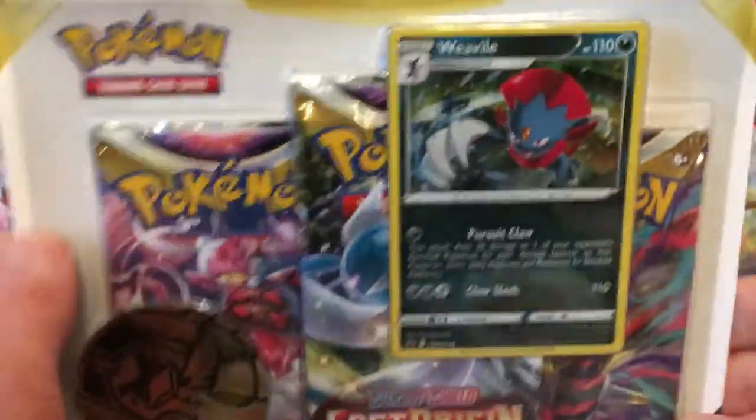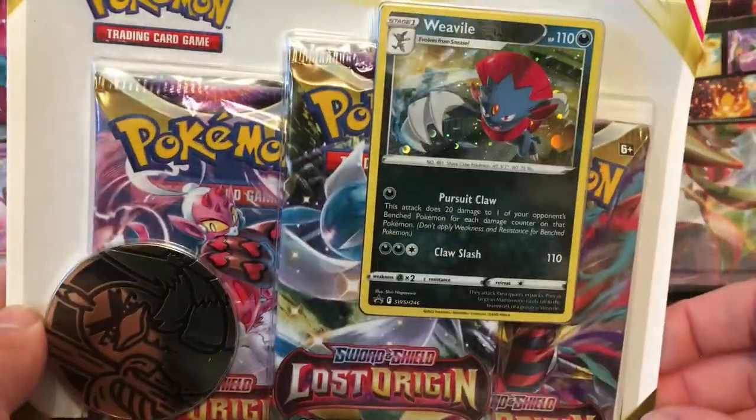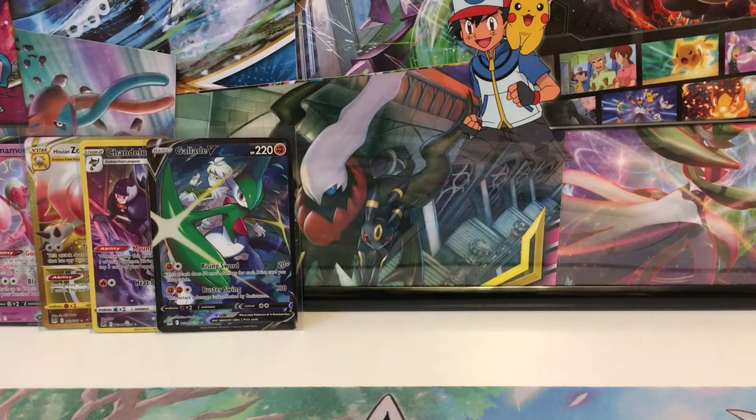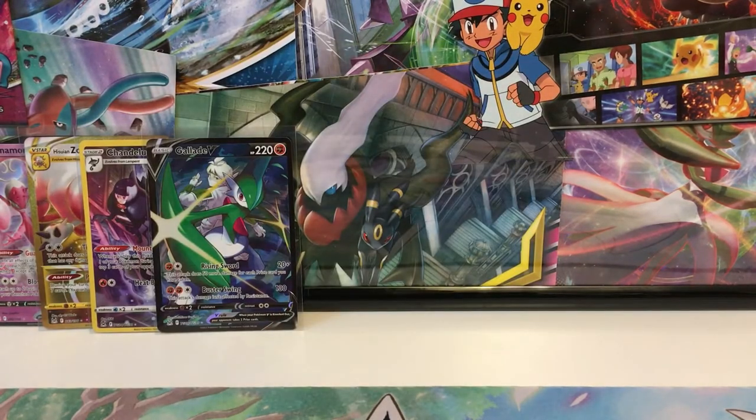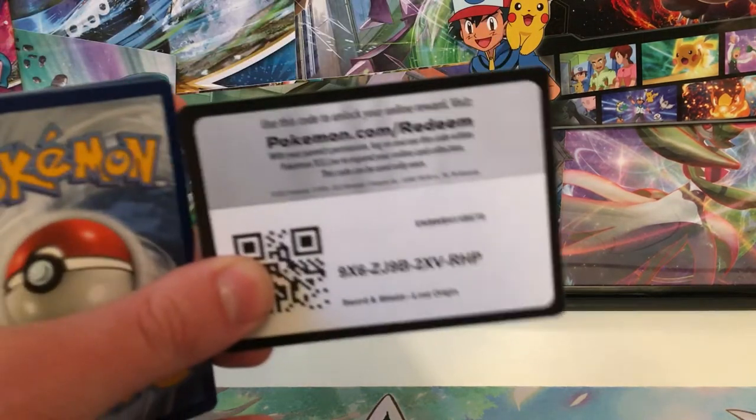Weavile, you have a better chance, right? I literally just grabbed these out of my case - front and back, because that's how they put them in there. One type is in the front, one type is in the back. So I literally just grabbed them front to back. I don't know if there's any way to weigh these. We got Lost Origins still - Lost Origins is still the newest set. It's only been out for a couple weeks.